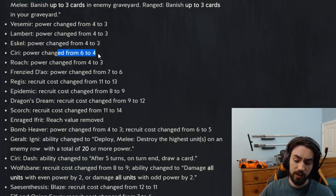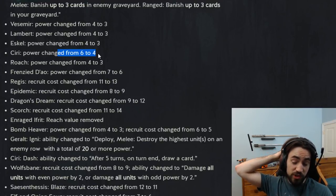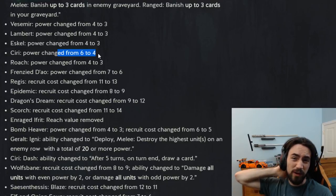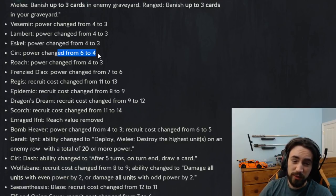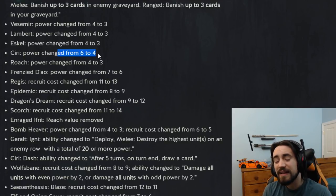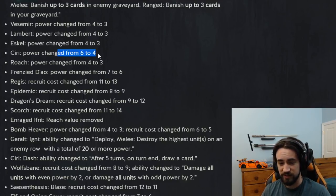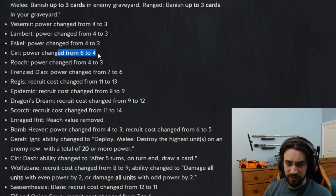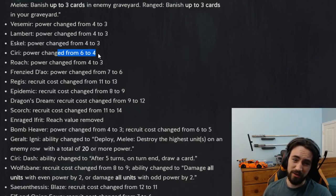Ciri power changed from six to four. I was actually pretty surprised by this — I thought they'd go six to five, but six to four is ouch. This is borderline unplayable. Doing four damage is not too difficult; Chiron X comes to mind and is kind of auto-included in every deck. So Ciri surviving without some kind of hand buff is going to be pretty difficult. I don't think you'd play this card anymore other than maybe in an Aridon deck.